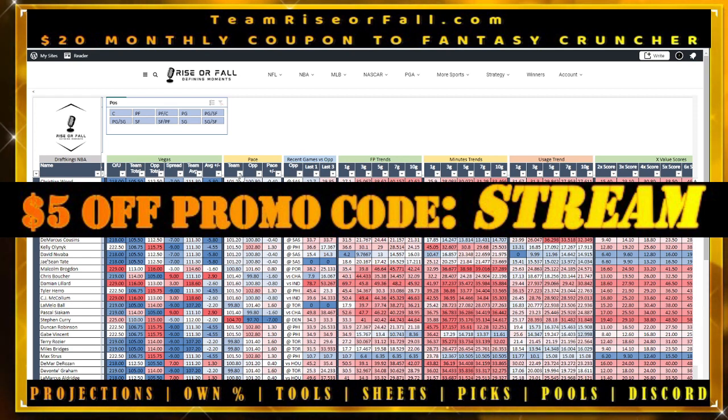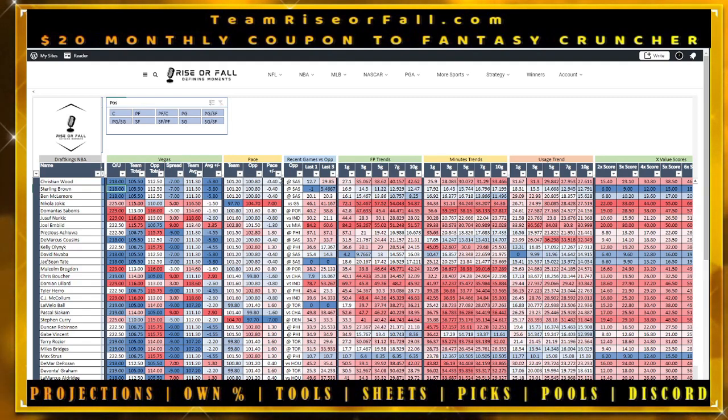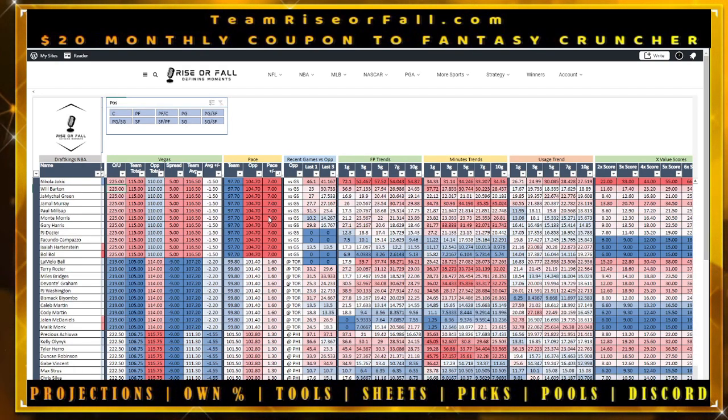Next up is team pace versus opponent pace, so you can find pace-up spots. If a certain team is playing in a faster-paced game than normal, they'll have more possessions. For example, Jokic and Denver may have had a few more possessions last night.